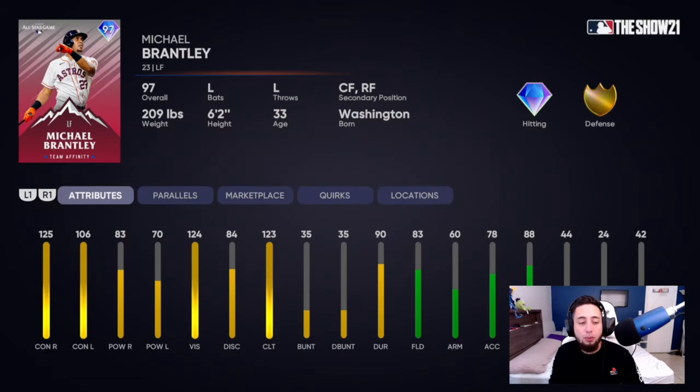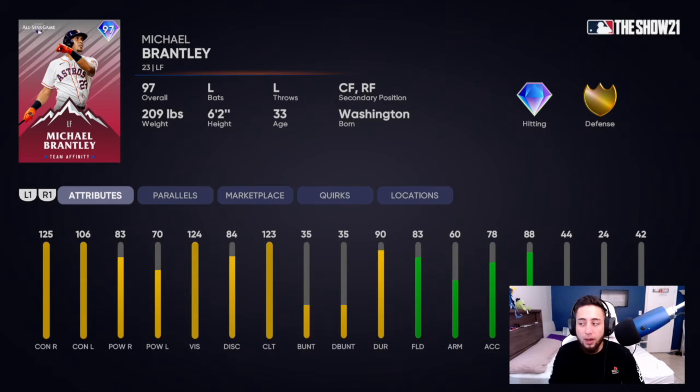Michael Brantley has 125 contact vs. right, 106 contact vs. left, 83 power vs. right, 70 power vs. left, 124 vision, good fielding at 83, and can play the whole outfield. Pretty weak card though because the power just isn't there and with low speed he won't really catch up to balls in the gap.